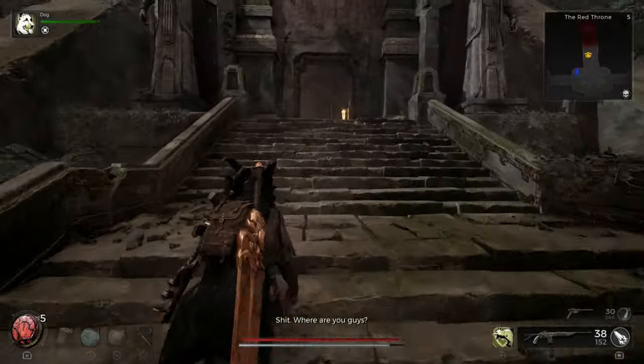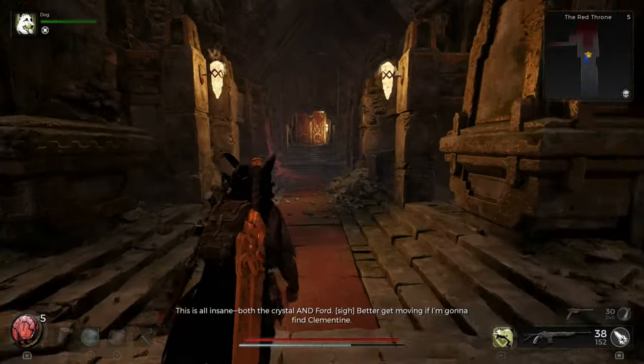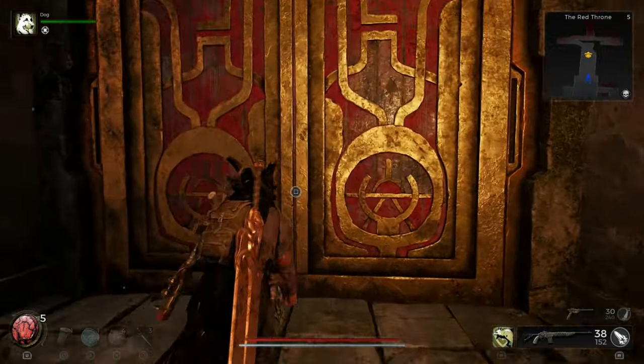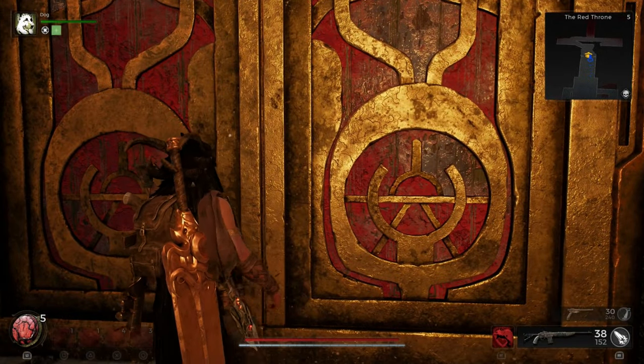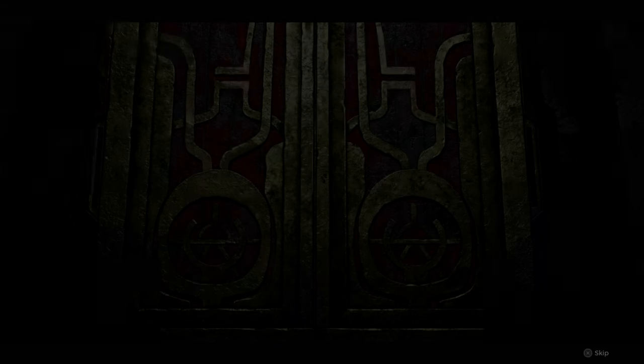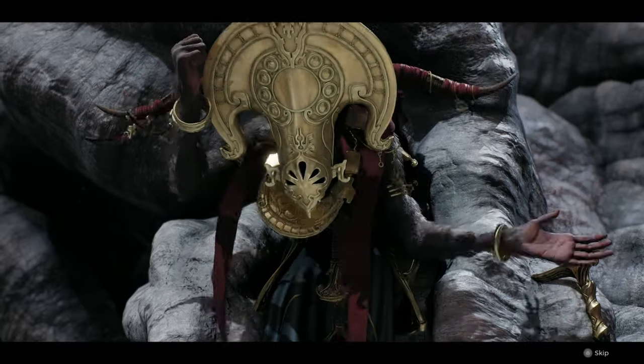Once you gain access to this area, you will get to talk to the Queen or the Empress and you have to annoy her. If you do annoy the Empress and their interpreter, what will happen is it will start an event for their Royal Guards to attack you, and you want to be slain by these.